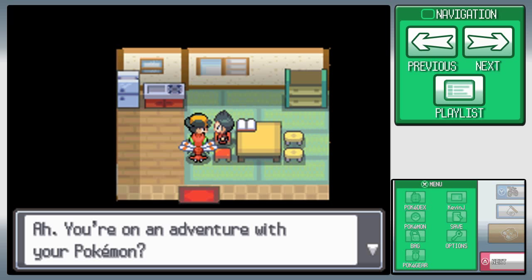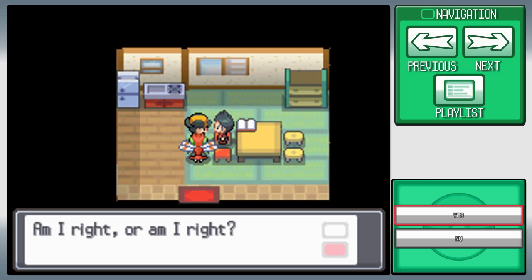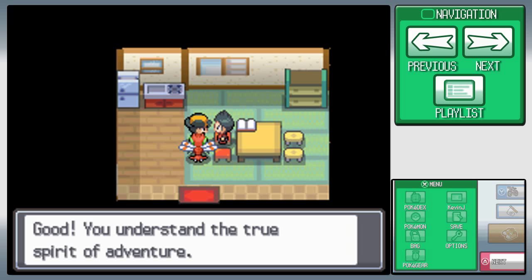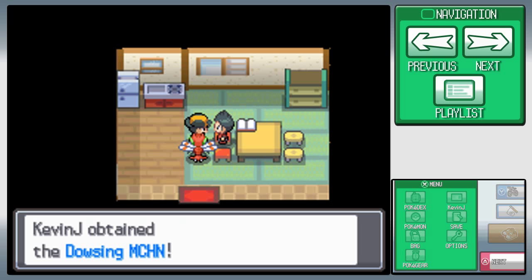Anyway, if you talk to this dude, he's like: 'You're on an adventure with your Pokemon — what's an adventure without treasure hunting? You understand the true spirit of adventure. Take this with you — this is the Dowsing Machine.' The Dowsing Machine is basically the item finder.